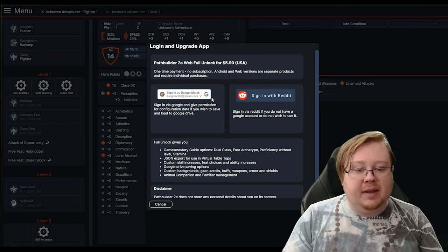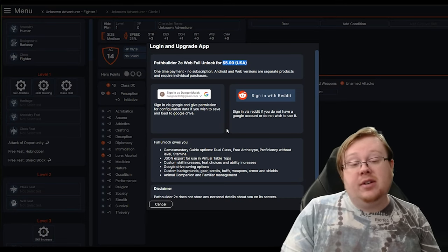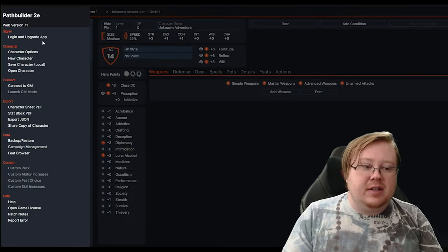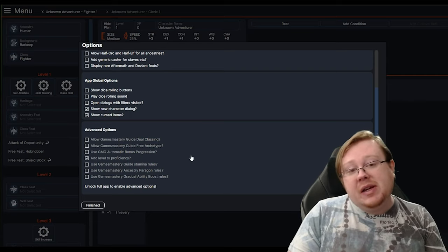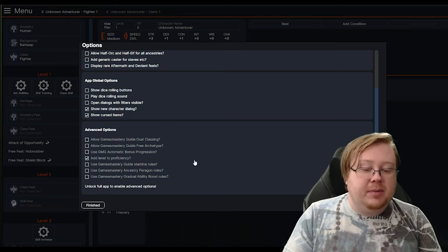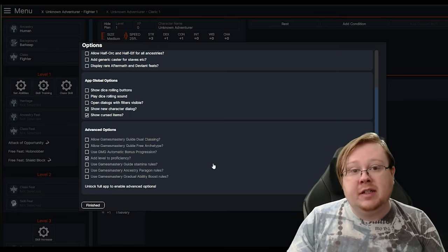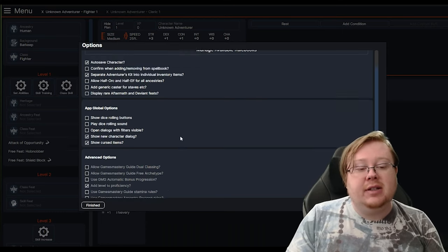You can see my email there — it is $5.99 US. I don't know if there's tax included. It's a one-time payment, no subscription, so you don't have to worry about it. It's only $6, but if you don't want to pay $6, you absolutely don't have to. Free Archetype is the biggest reason you would pick it up. You can also add Ancestry Paragon rules, gradual ability boosts, and remove level to proficiency — something I'll explain in a moment. A lot of these you're not going to have to worry about unless the GM is telling you to, and even then, a lot of them can just be added to your character sheet anyway.